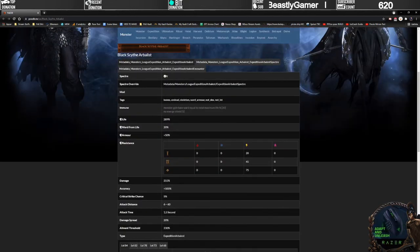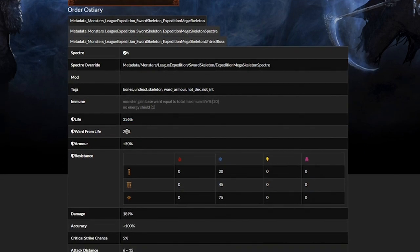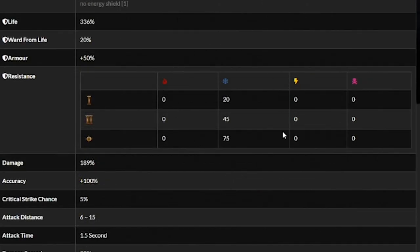The last Spectres I was most hyped for are the Order of Ostery. They have a pretty juicy life count, and similar to the other two Expedition options, they have ward from their life, which adds up to strong defensive survivability — even in endgame content versus other Expedition Monsters. I'm very hyped about how good ward can actually be. They do have lower damage scaling in general, and attack distance is 6 to 15. Their resistances are similar to the Black Scythe Arbalest but with Cold Resist instead of Lightning Resist.